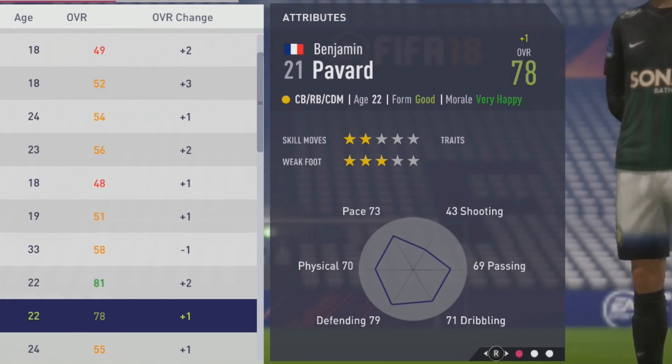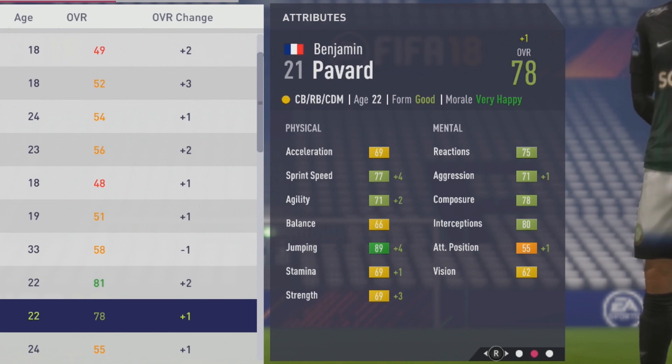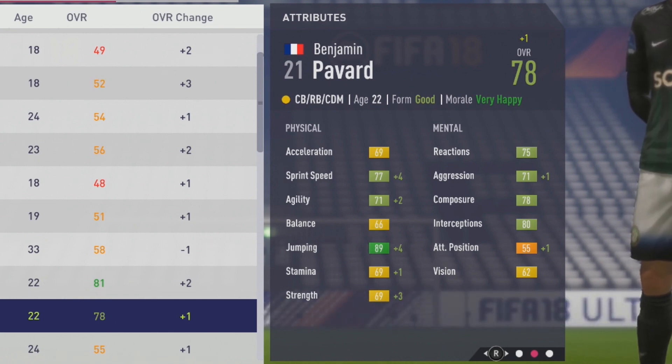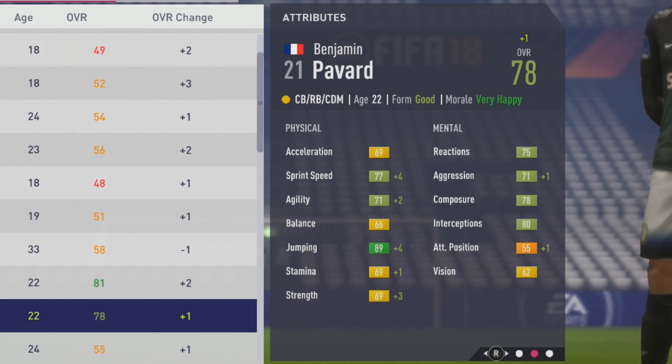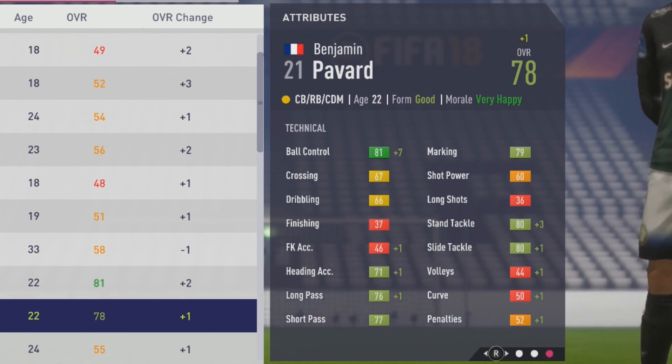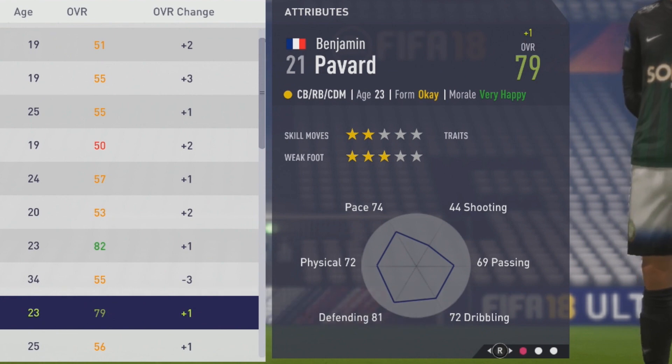So a plus-1 to his overall at the end of the first season: sprint speed up by 4 points, plus-2 to agility, 89 jumping with a plus-4, plus-1 in stamina, plus-3 to strength getting to 69. Some growth to aggression mentally. Then technically, ball control up by 7 — a big improvement — plus-1 in heading accuracy and long pass, stand tackle up by 3, slide tackle up by a point, both hitting the 80 mark in those two attributes.